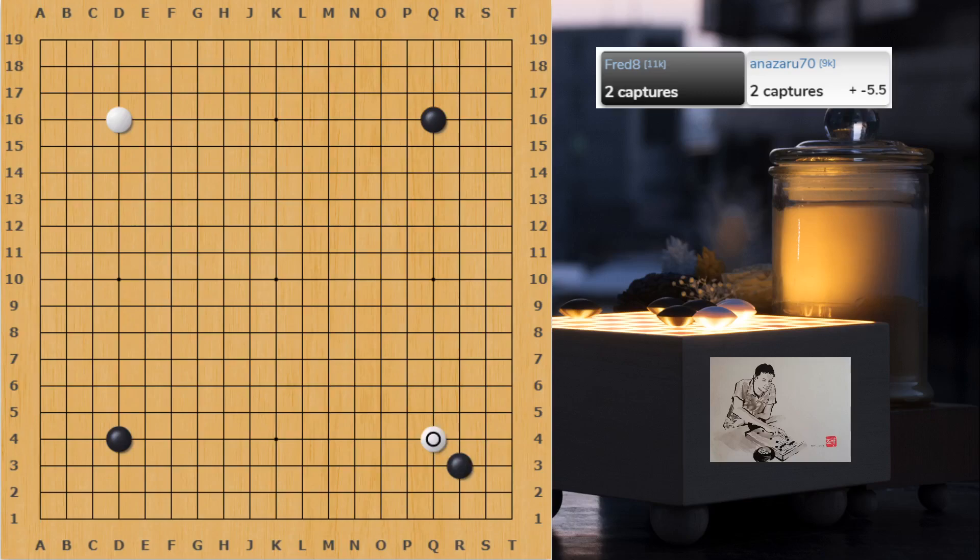White is putting pressure. I can also think about moves like this, in order to make a base one way or the other — either approach that way, or approach like this, and extend for a base. But shoulder hit is a very common move. Now playing away is a little bit unusual, so no nobi or one space jump. This way white can go for a really light formation, and then approach the top right corner.